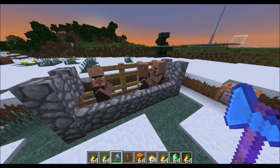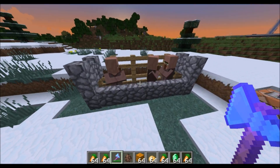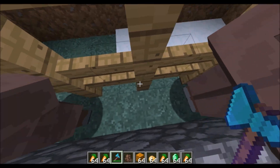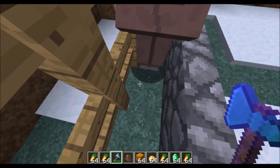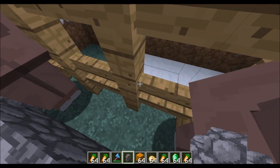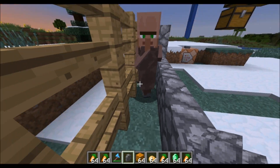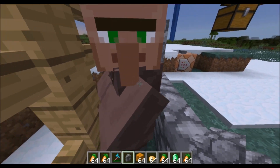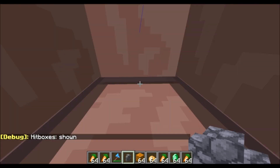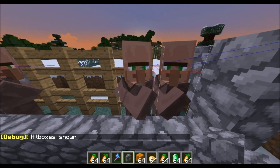I'm also going to share a few little tidbits for working with villagers, at least in creative. One thing I saw in some other videos: if you have a cobblestone wall and then a fence next to it, that's just about enough space that the villagers can't wiggle around back and forth very much. They're about the same hitbox as me, and you can actually set up a basic villager trading hall this way.